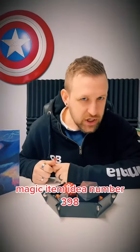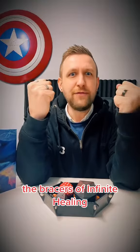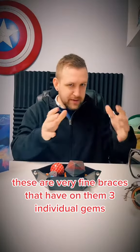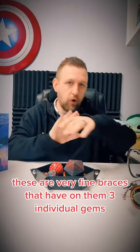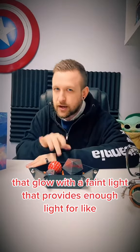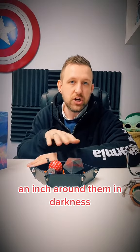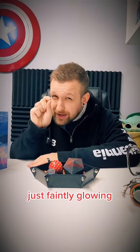Dungeons and Dragons crap magic item idea number 398: The Bracers of Infinite Healing. These are some very fine bracers that have on them three individual gems that glow with a faint light that provides enough light for about an inch around them in darkness — not very bright, but just faintly glowing.